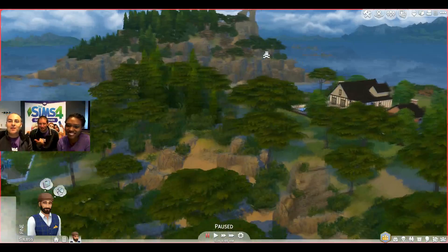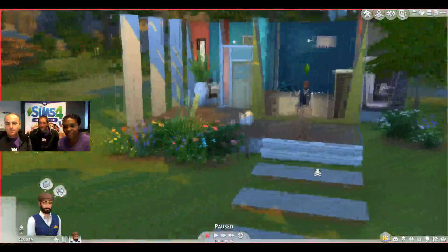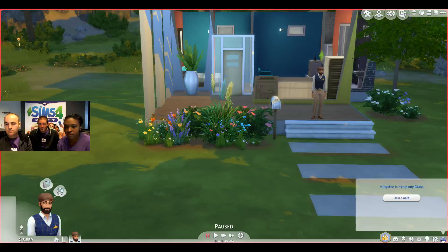I hope you like what you're seeing. Over here in the background, you can see the bluffs, which we're going to go to in a little bit. But let's get back to Kingston here. As we play the demo, we'll kind of show you the various parts of our new world.